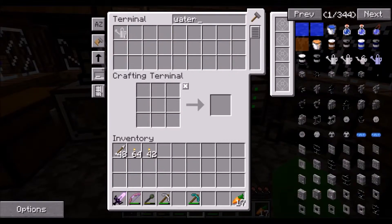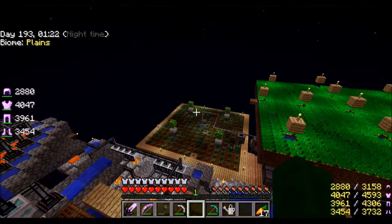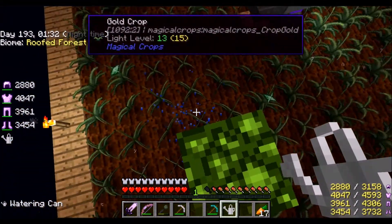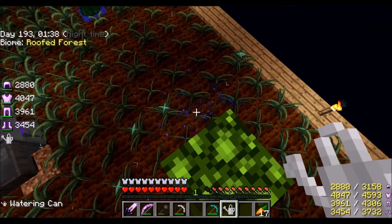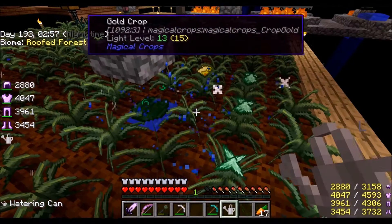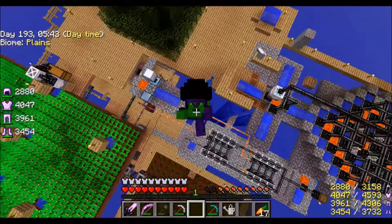All right, so now we need a watering can because we're about to go water this for days. They call me Sprinkler Lettuce. This is not as smooth as I thought it would be. The first gold crop has grown - and another one! It's working, yes! All right guys, that's the end of part one and I'm gonna go farm some gold.